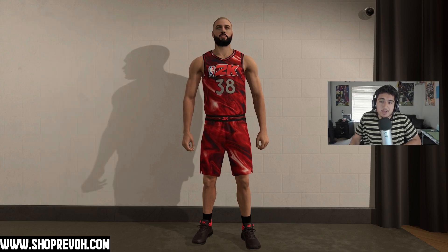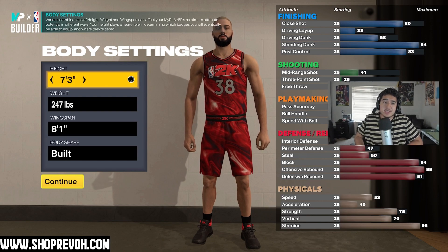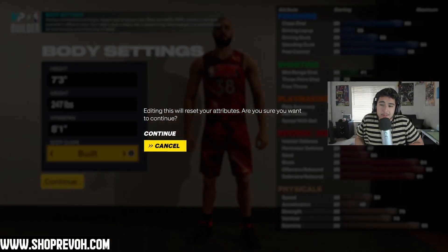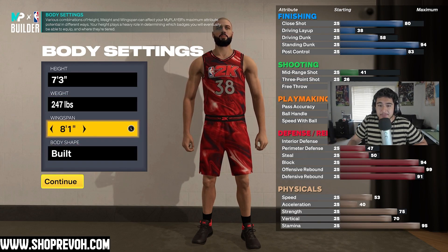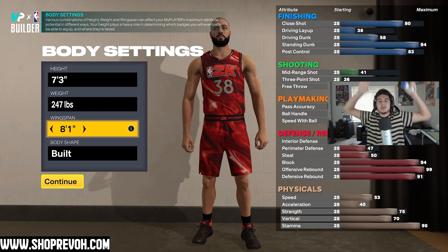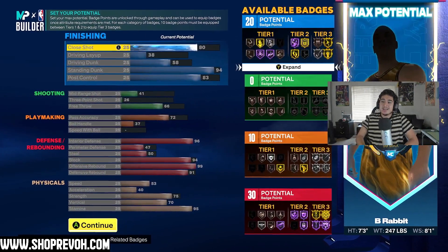You're going to make this a center. The height is seven-foot-three, 247 pounds, and an eight-foot-one wingspan. The body shape doesn't matter but I have it at 'Built' because he looks huge. I put it at the eight-foot-one wingspan because that's the max — this guy's wingspan is going to be insane.